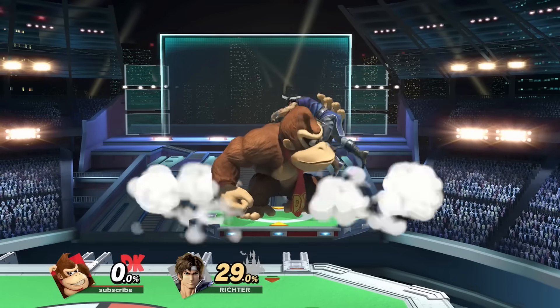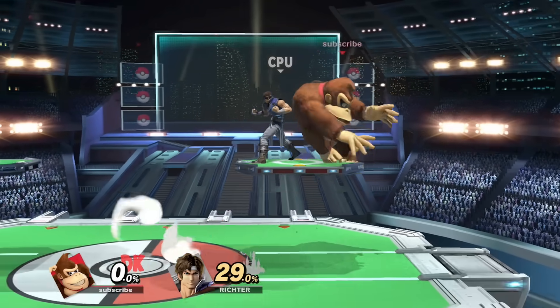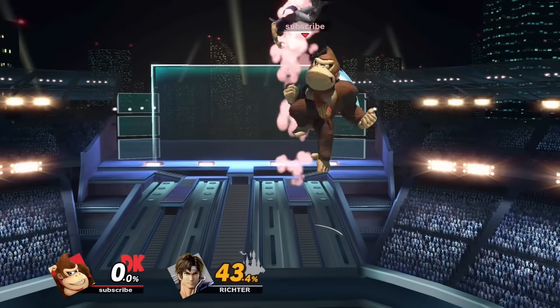For forward throw, we're gonna go with cargo throw. This is too iconic not to get — it's four grabs for one, plus we can get free combos into up air, which can be dangerous for our character.